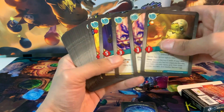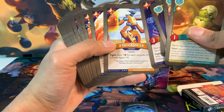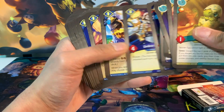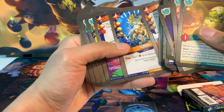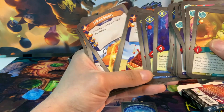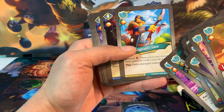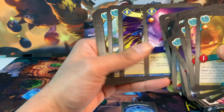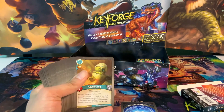Let's look at creature control - things that damage or destroy creatures. We've got 7 creature control cards. That's a little low, but we have a lot of things we can fight with, which is really good.